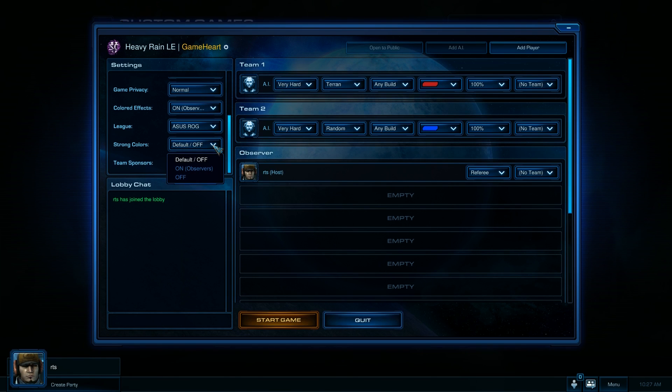Strong colors — that is the feature that makes units appear more colorful and vibrant in the game. You get those glowing banelings and that type of thing, so let's turn that on.